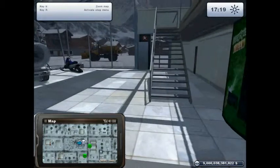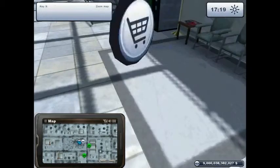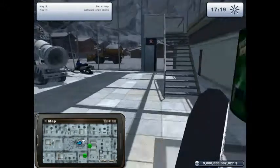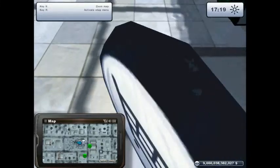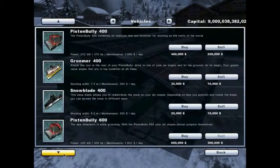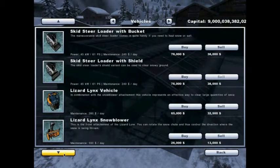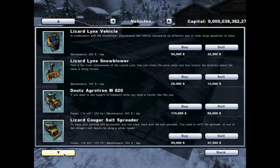To access the store, you come to the shopping cart icon on the PDA and then go to it in person and press R. So these are kind of the vehicles in the game. And in the store it's called a wheel loader — not payloader. I call it a payloader.